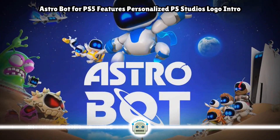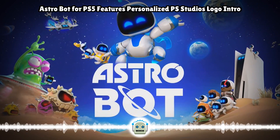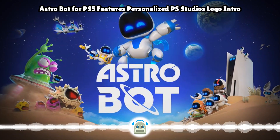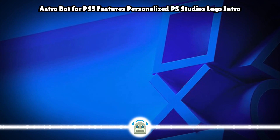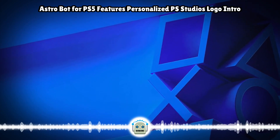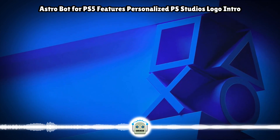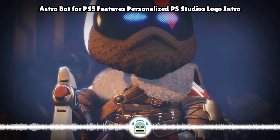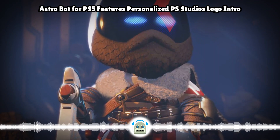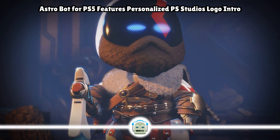The logo blast at the start of every game's boot phase has become so homogenous that you're generally better off just scrolling through Twitter for a few seconds before reaching the main menu. Sony tried to inject some personality into each of its first-party titles by personalizing the PS Studios logo drop with the characters from the game you're about to play, and it feels like the newly announced Astrobot for PS5 is the first time that slice of individuality will actually get a proper smile out of you.